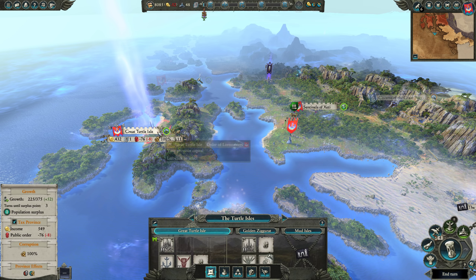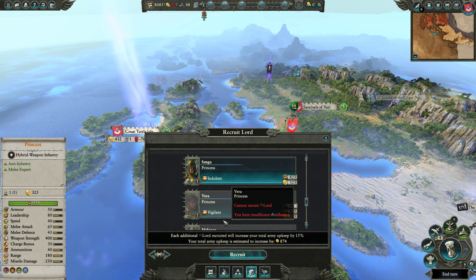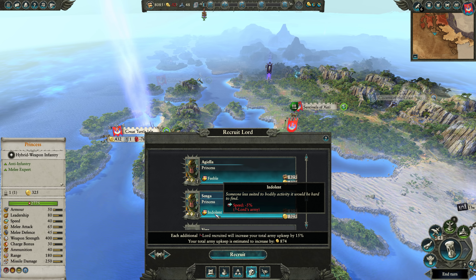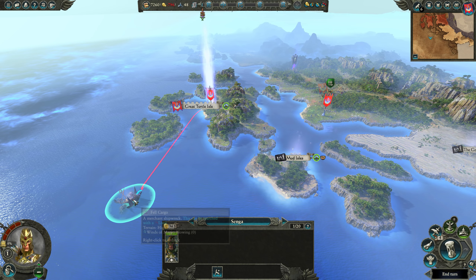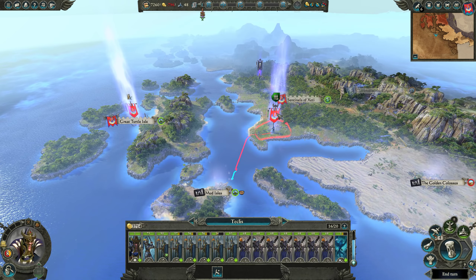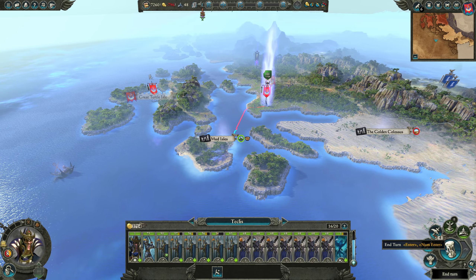I'm thinking if we recruit a cheap lord that we don't pay any influence for — like this Indolent Princess — we can use her to go collect some of these treasures. It's going to lose us some money, but it could potentially be worth it for picking up a good item. So let's go ahead and end another turn — we're not going to hold on to her permanently, just temporarily.